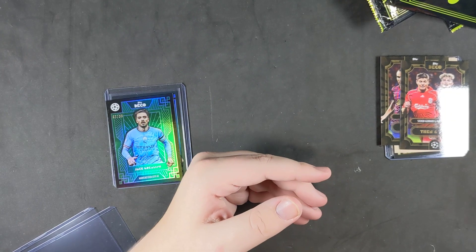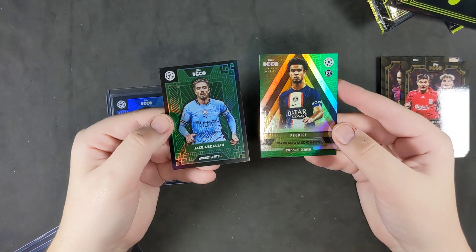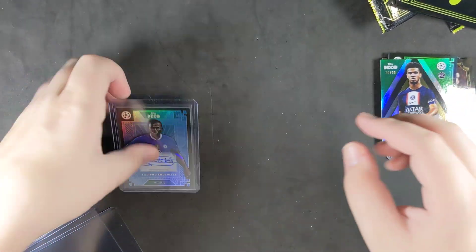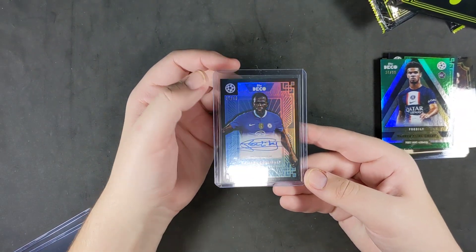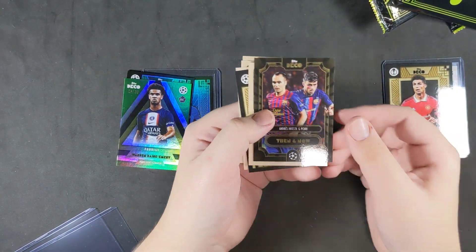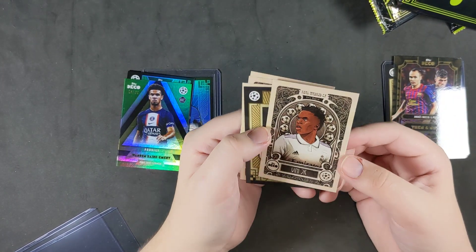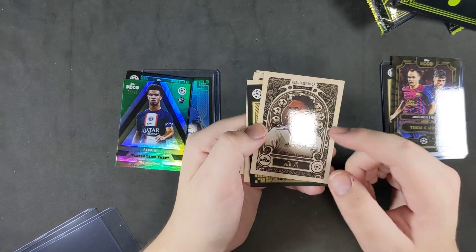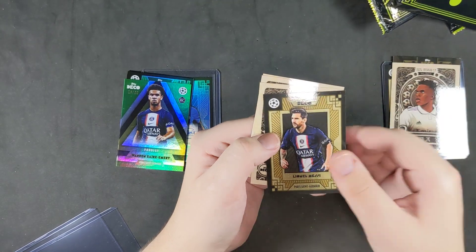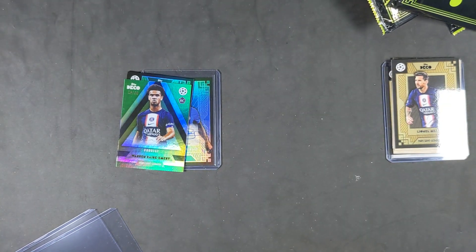So overall, not bad. You get your two numbered cards — Grealish and Zaire Emery, both green out of 99. Then our auto of Koulibaly — could have been a little better, could have been worse. But I do love the base designs of some of these cards. The then-and-now are a nice touch, and the artistry cards — I like them. They won't be for everyone, but I like the soccer ball surrounding them, a little art piece. I like this a lot. Base card design's nice as well. Overall I really enjoy the product, and thank you guys for watching.